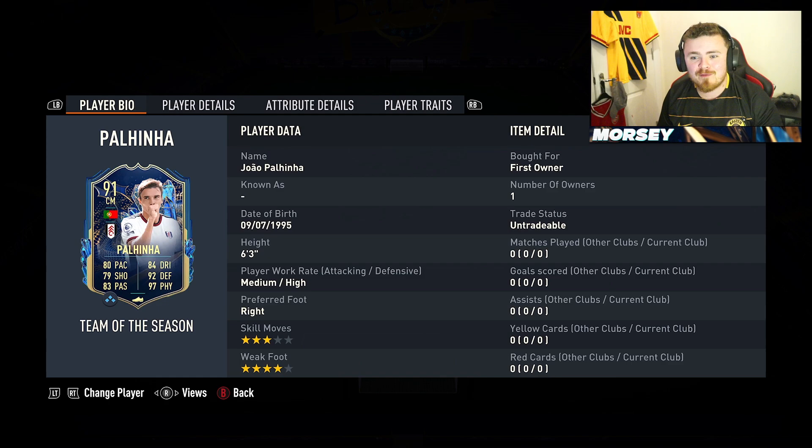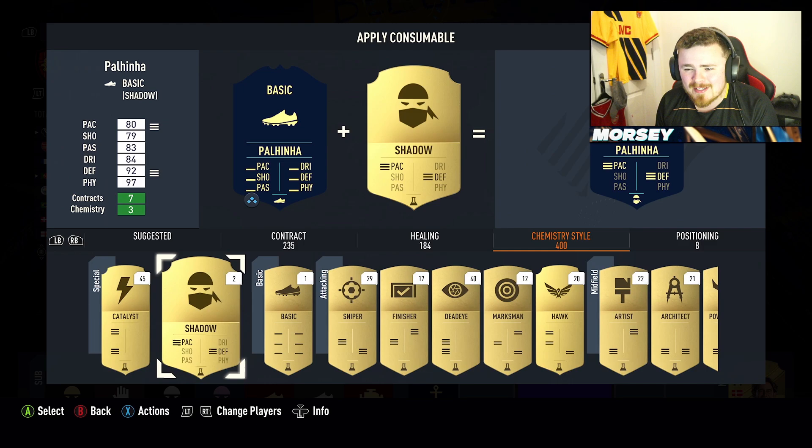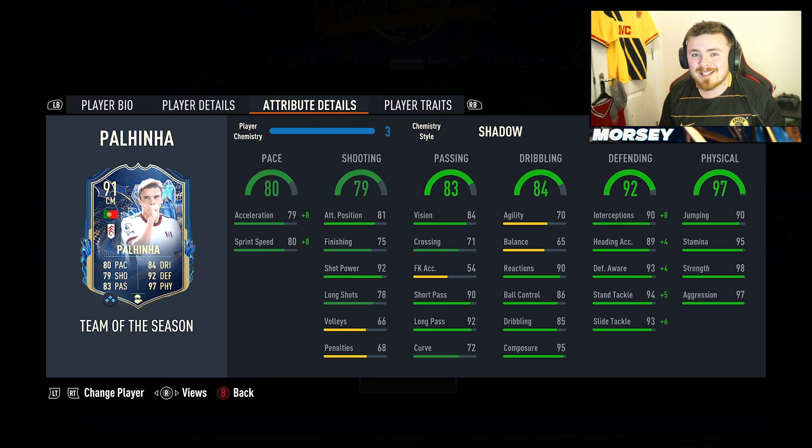This card looks solid - medium high, freestyle, four star, six foot three, a no-nonsense CDM, and that is where I'm gonna play him. Definitely will give him a shadow to boost the pace up as much as possible. I don't mind the lack of agility and balance. Somewhat similar to Casemiro, if anything he looks a little bit weaker than Casemiro stat-wise, but let's see if he outperforms him in game.